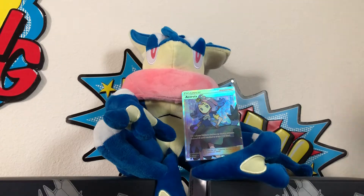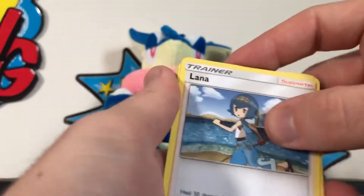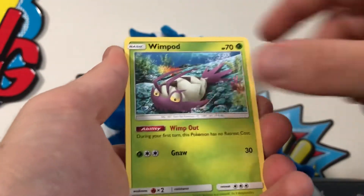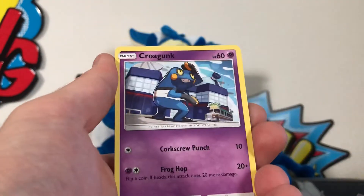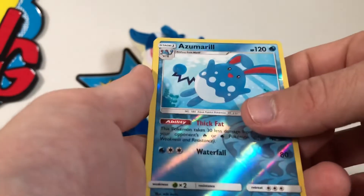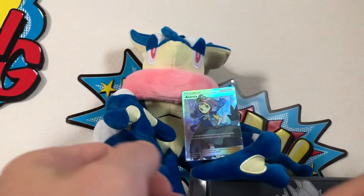We've got the babies in the background so you might hear somebody have something to say about it. We've got Lana, Tormenting Spray, Charmeleon, Vulpix, Wimpod, Togedemaru, Croagunk, Pansear, reverse Azumarill, reverse holo rare, and a Crabominable as the regular rare in that pack. That's three down, nine to go.